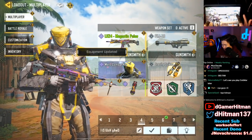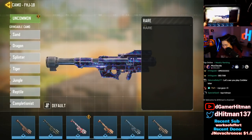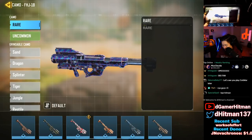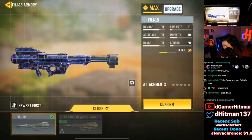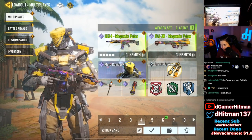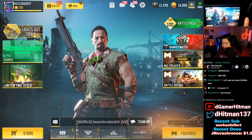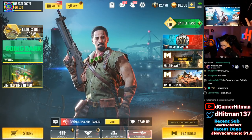We'll have this build equipped for now, then we'll add the EMP skin and the FHJ skin, so we'll have the set bonus active. This blueprint actually looks really nice and clean. We're going to hop into the game to see how it looks — just a bot lobby so you guys can see it in game.